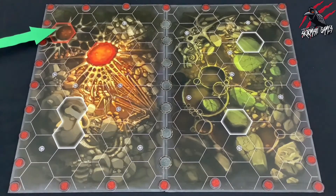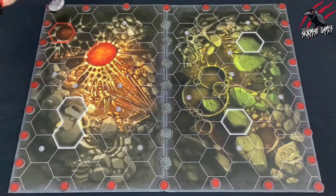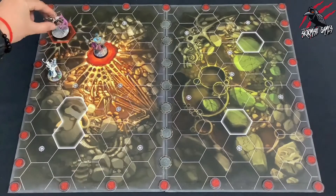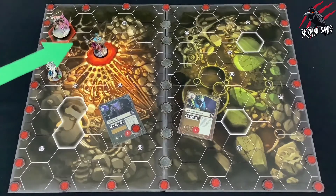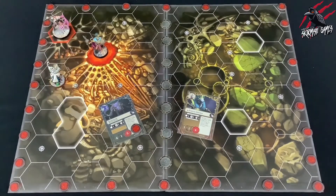Next we've got lethal hexes. Some hexes have a red border — these are the lethal hexes. When a fighter moves, is placed, pushed, or driven back into a lethal hex, the fighter is dealt 1 damage. A fighter that is in a lethal hex can remain in it without being dealt further damage from that hex.